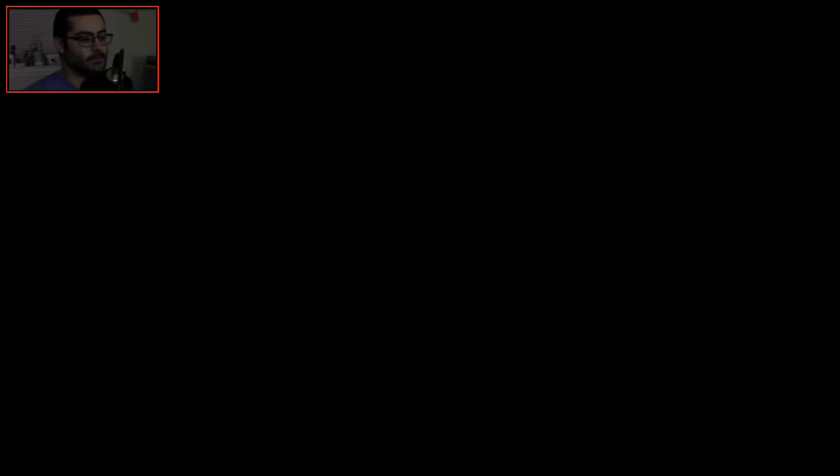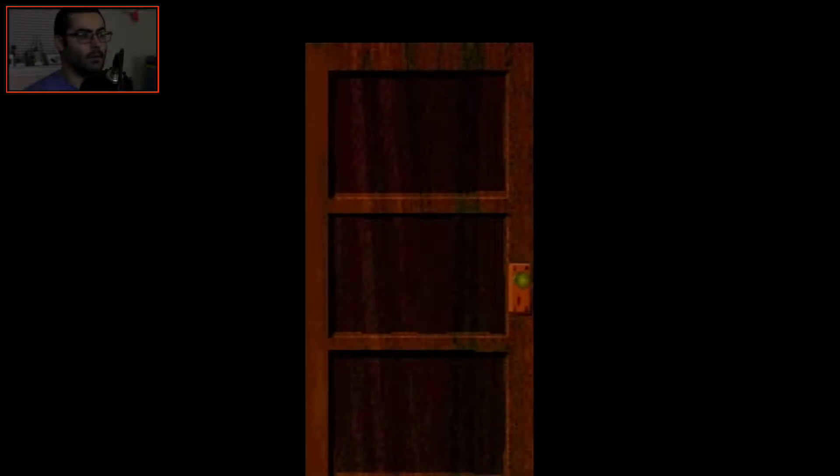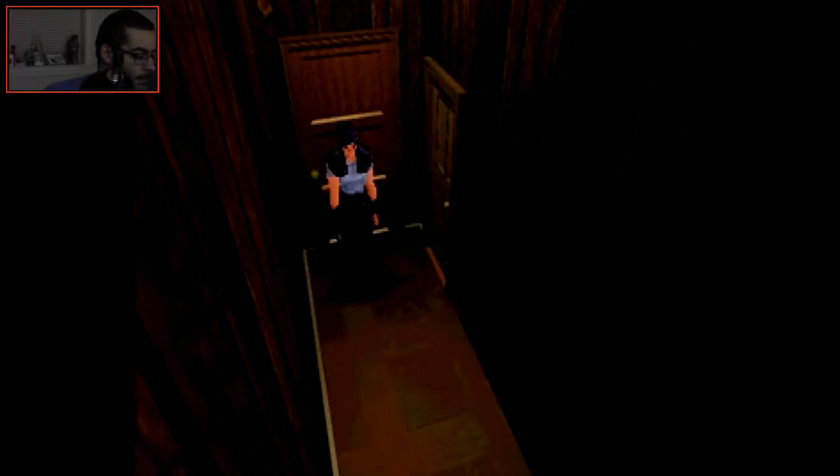I wonder if V-Jolt is like Mountain Dew game fuel — you know, like a blast of citric cherry. Alright, so now I'm gonna go back in here — or was it in... no, not here. It's the previous dormitory room. My mistake. Yeah, this isn't it, because this one has the bookshelf that moves over to reveal the secret entranceway to Plant 42. And I'm not ready to fight Plant 42 right now.